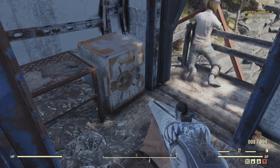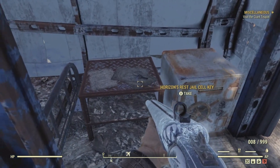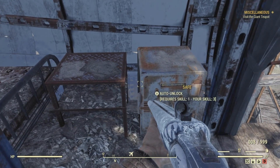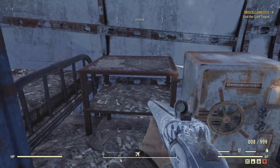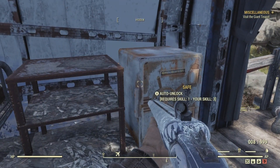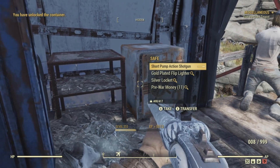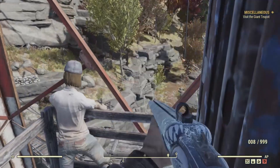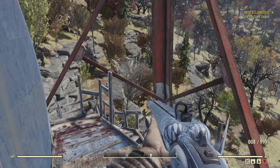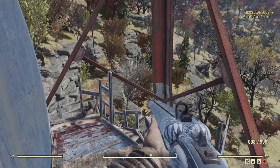Here's the safe we were looking for, and if the bobblehead were here it would be right here beside it. But it doesn't look like the bobblehead is here. So no bobbleheads today. We have found one of the magazines so far — let's see if we can find the other two.